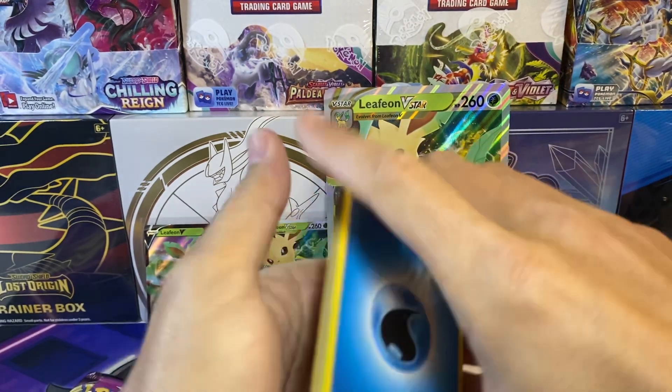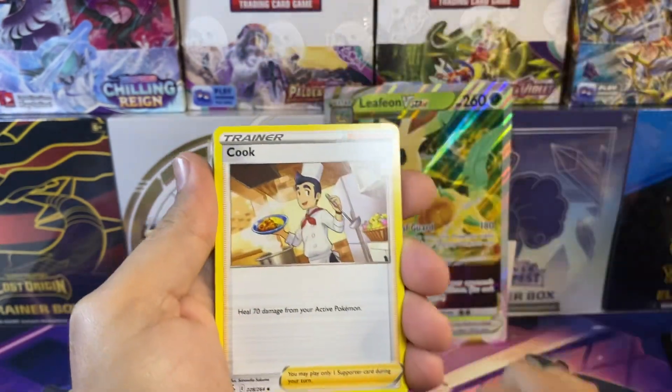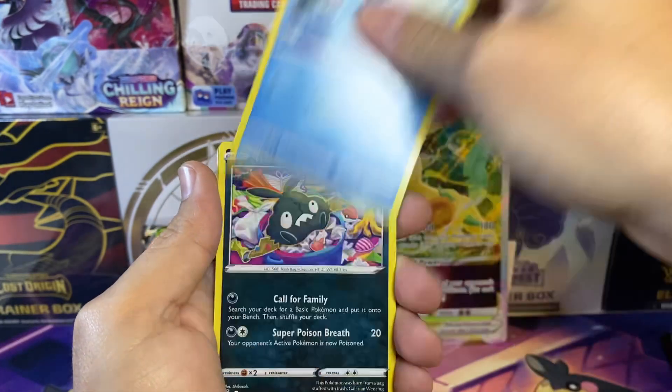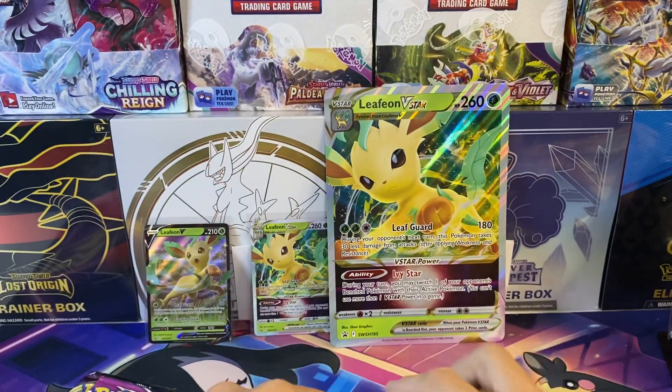Alright, Fusion Strike — can we get the Espeon VMAX or the Gengar VMAX? We got Togadile, Druddigon, Klefki, Falinks, and Araquanid — non-holo.